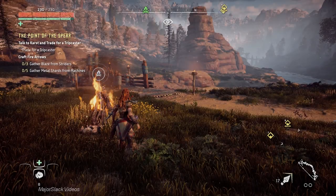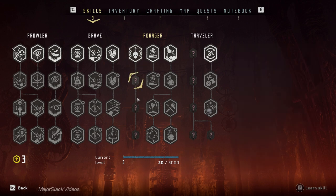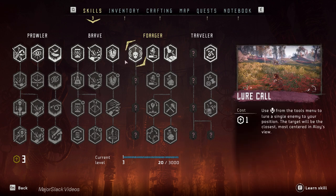And Lure Call — you don't need it unless you're going for the override-related skills: Combat Override, Combat Override Plus, and Call Mount. That's only relevant once you actually get the override skill, so for now you can skip Lure Call and just use rocks to save your skill point.